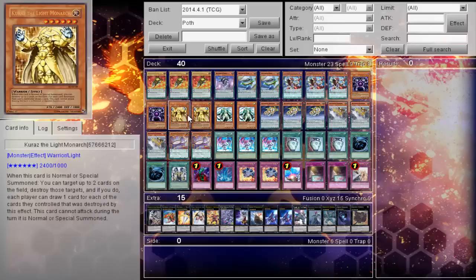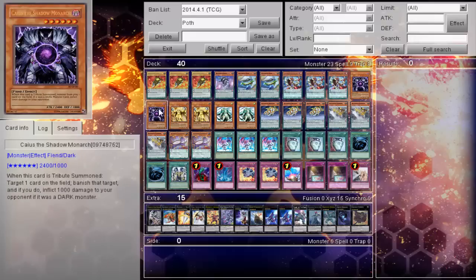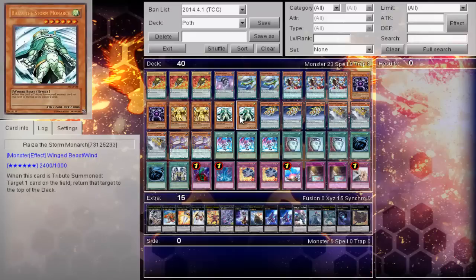I don't understand why this guy was playing Karaz. I mean, I understand you can tribute your Pendulum guys, destroy them, draw cards, and then re-invoke them on the next turn, but I haven't had a need to do that. I've done more work with Ryza and Caius. Turn 1 Ryza against an opponent that doesn't draw turn 1 is pretty much a scoop phase for your opponent — it's kind of ridiculous that you don't let your opponent play Yu-Gi-Oh!